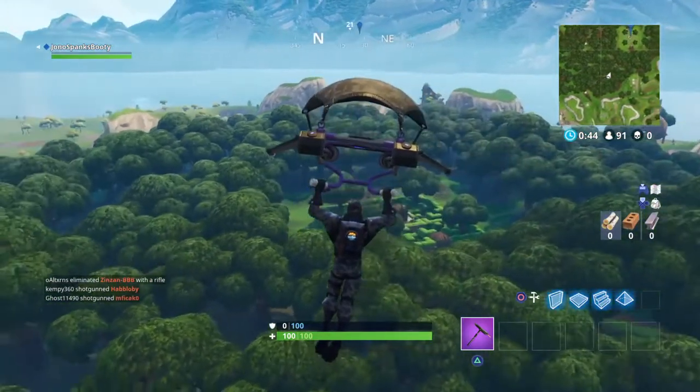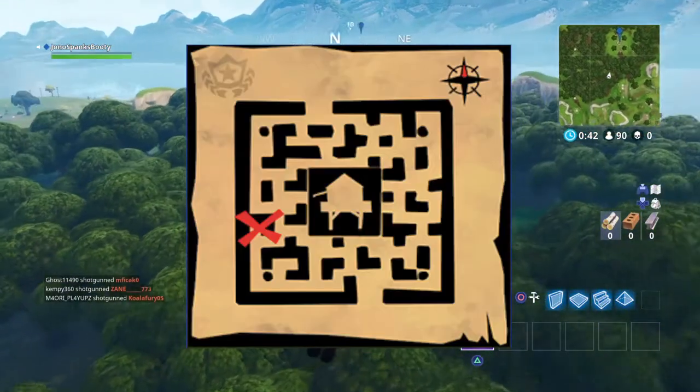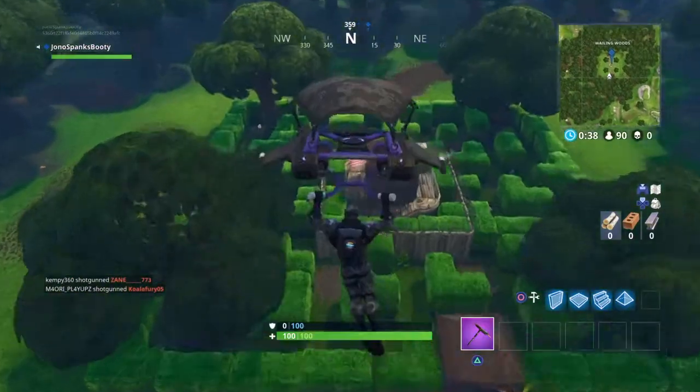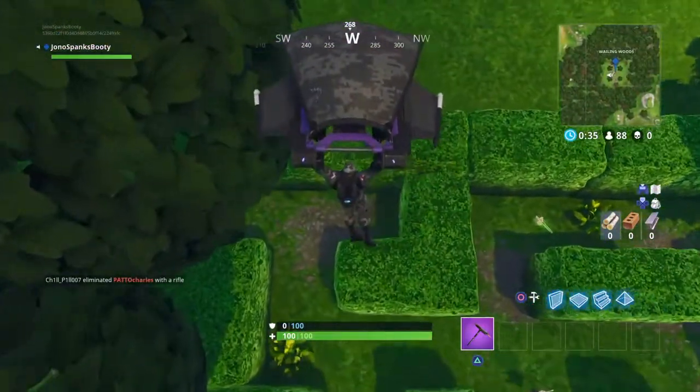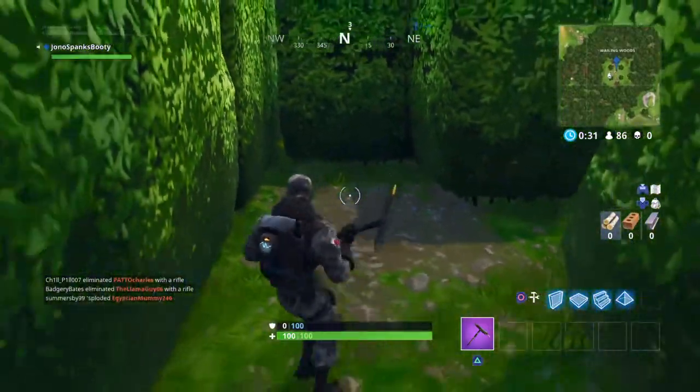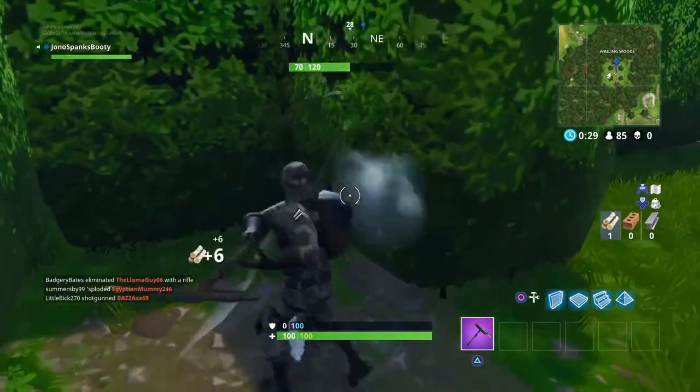Once you're flying in facing north, you want to land where it's shown in the map on screen right now. As you can see, I'm landing here — this is where the token should be in Wailing Woods. You're going to want to land on the token and press and hold down square.